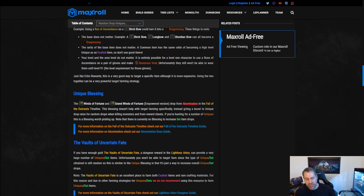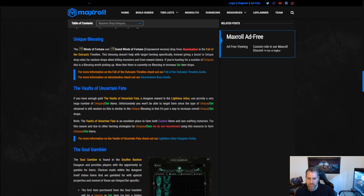To further improve your chances, you can also farm the unique blessing that drops off the Fall of the Outcast Abomination boss, which increases the likelihood that any unique will drop — indirectly improving your odds of getting the specific unique you want. It's not a reliable standalone method, but it stacks well with other strategies. If you're targeting multiple uniques, it becomes even more powerful. Go for the empowered version for better results.